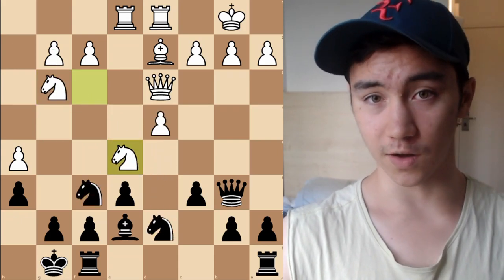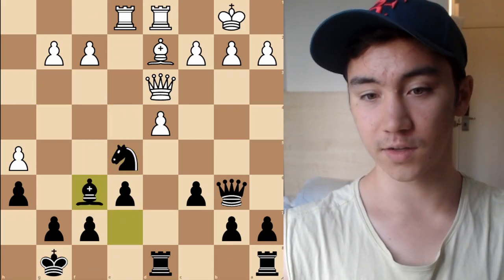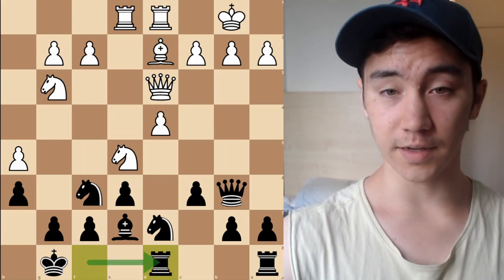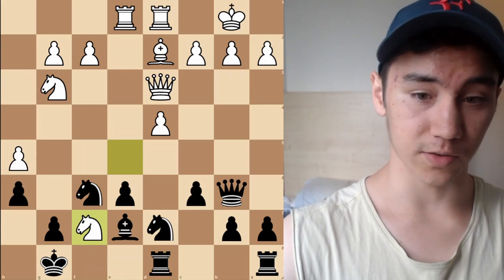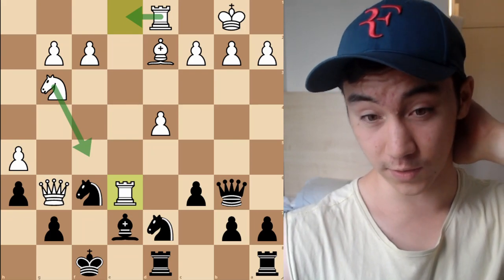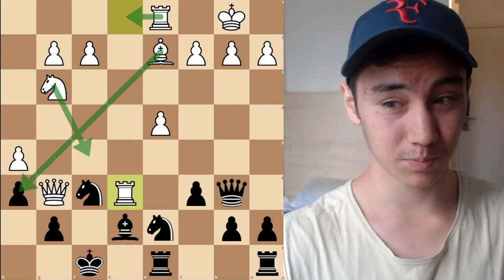A natural idea after Knight E5 might be Rook FD8, lining the Rook up with the Queen on the D-file. If Knight E4, it would be catastrophic — Knight takes E5, takes, takes, and you can't really take because the Queen would hang. However, there's a problem with Rook FD8: when the Rook leaves F8 for D8, it's no longer defending the F7 pawn. White can actually sacrifice a piece there — after King takes F7, Queen G6 check, King F8, Rook takes E6, Knight F5 comes in, Rook E1 doubling on the E-file. All in all, not a position I'd want with Black. White probably has a decisive advantage, and Bishop takes H6 is also a threat. So the best move for Black against Knight E5 is Rook AD8. If we ever face Knight takes F7, Rook takes F7 simply handles all of that.